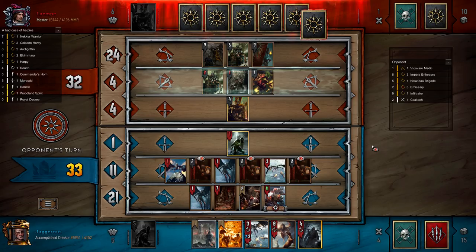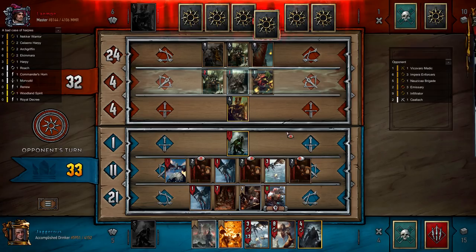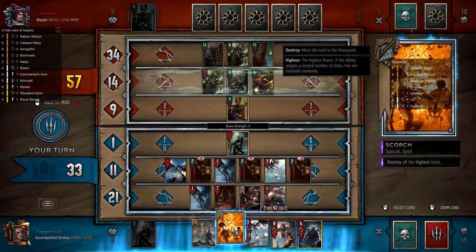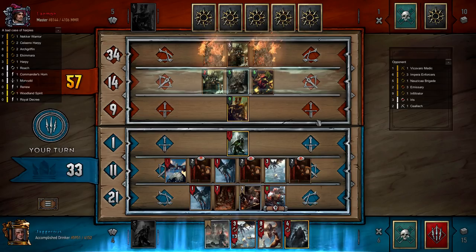I think we pass here, although we can Scorch for 28. I think we should Scorch for 28 — that's going to put us so far ahead. He's committed Iris, so a 28-point Scorch — we generally want to kill his Nozick but it is what it is.